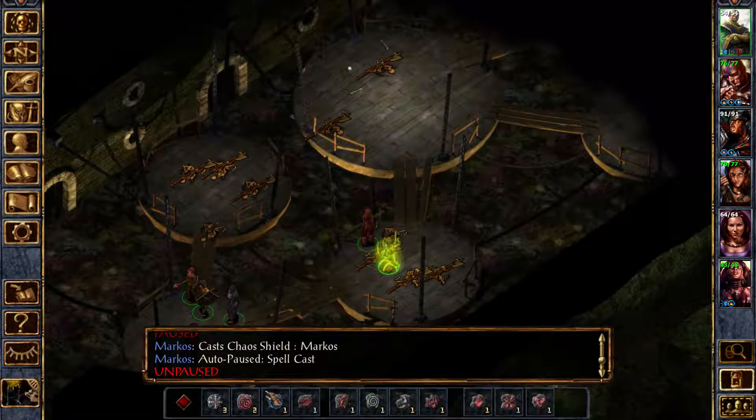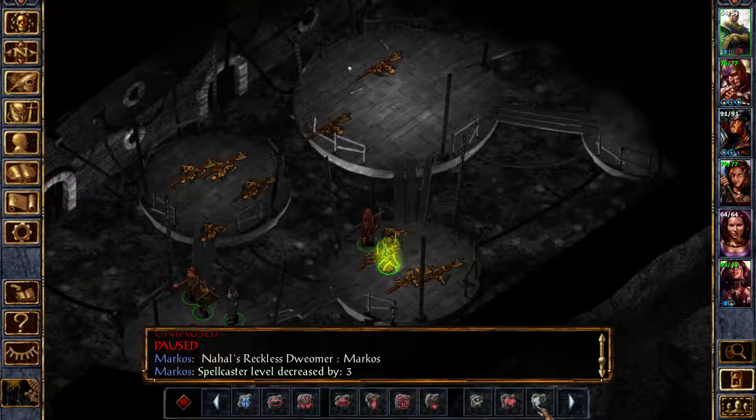Okay, spell cast. There we go. So the shield doesn't actually prevent a wild surge — it just makes it less likely for there to be a nasty effect.